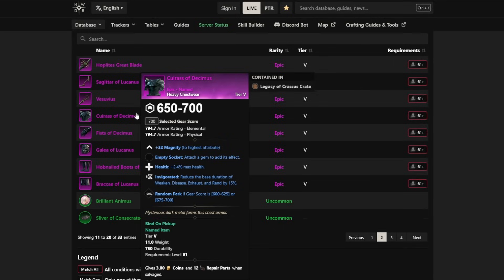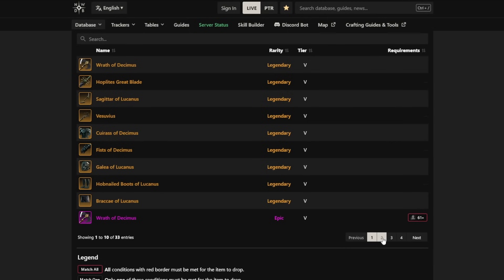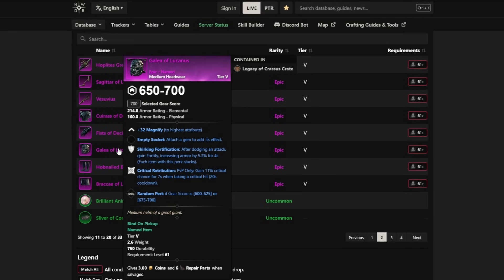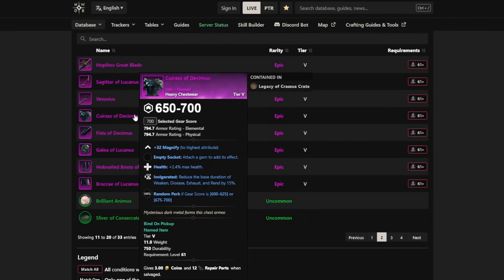One piece of gear is also solid — the Cuirass of Decimus, which is now upgradable with health and invigorated. If you're building in that direction you can upgrade it and choose the third perk. Clicking on pieces in the New World database shows an upgrade recipe using an armor matrix. Perk-wise though, there's not really anything particularly great across the other pieces — vigor isn't something many people want, and it's magnified — so outside of the chest piece, most people won't care beyond transmog.